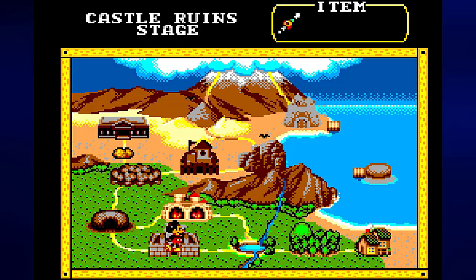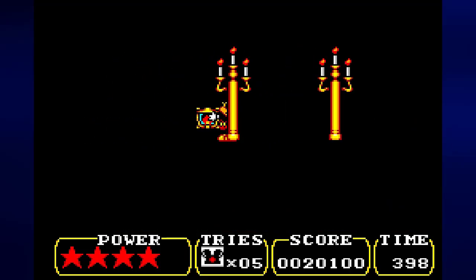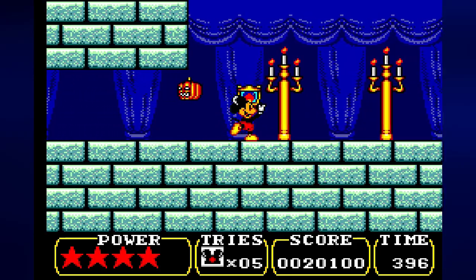There is a cave nearby, but we need a shrink potion to get to it, as we were told by the Blacksmith that we rescued. So we have to go through the castle ruins to get it first, because that's where he told us it is. And this is going to be nice — it's going to be dark, unless you pick up the lantern.